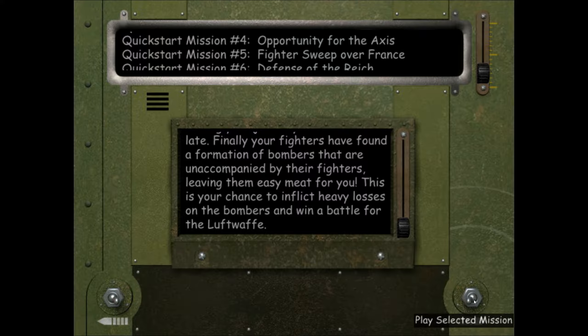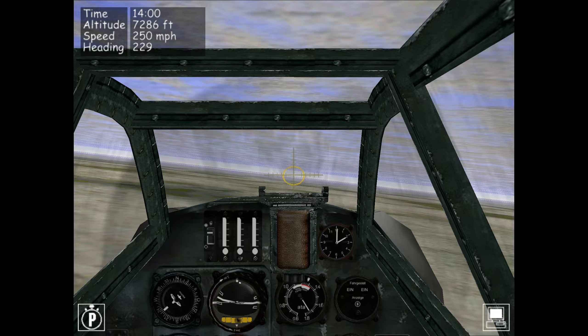I'm going to click on the play selected mission switch in the lower right. I'm actually going to pause the mission here because I want to describe the scenario and touch on a few specifics. Let's go to the exterior view by pressing F2. We can see that we are part of a squadron of four Bf 109s, and the first one is just peeling off to intercept the B-17s.